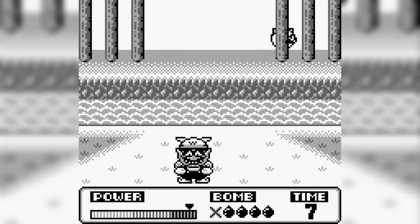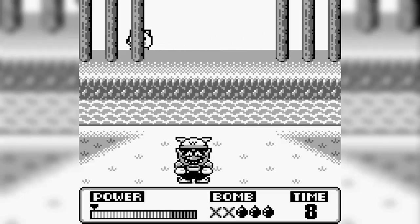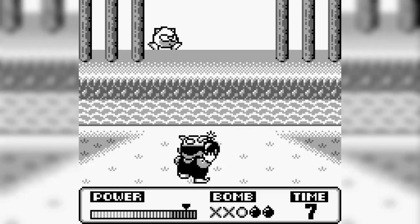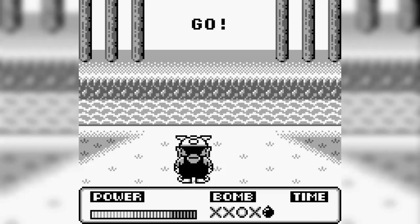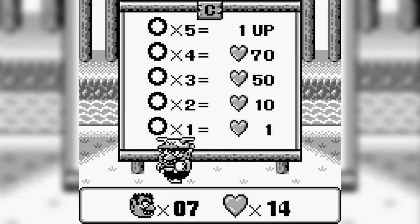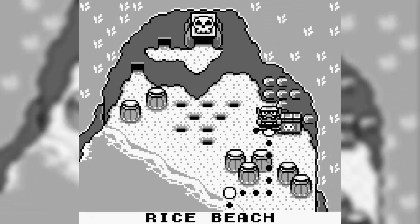The object is to throw a bomb and hit the enemy going across. That one had no power to it. You notice the bottom left there's a power meter — you have to stop it in the dark part. Depending on how much power, that's how far and fast the bomb goes when you throw it. Oh, barely missed. We hit two out of five — not that great. It gave us 10 heart points, I guess. Once we hit 99 and get one more point, that gives us a one-up.